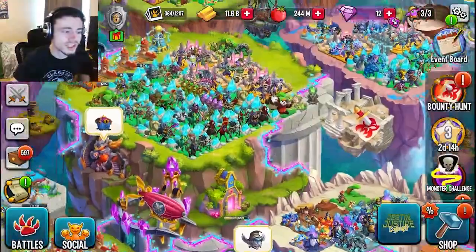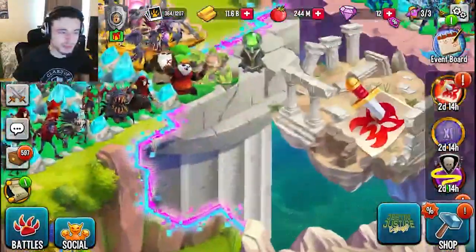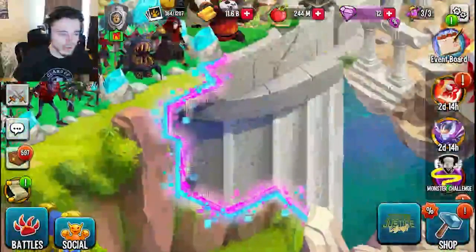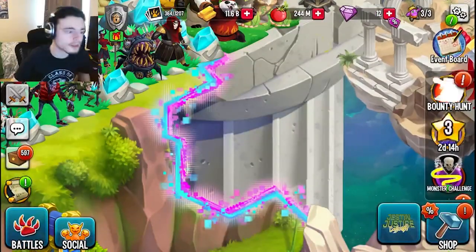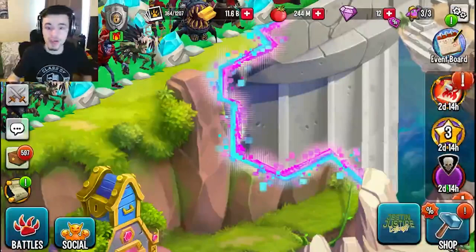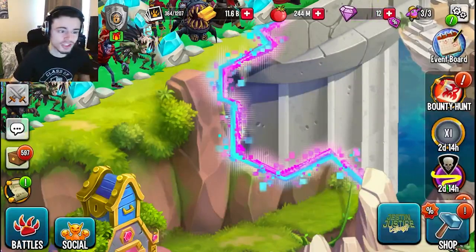The next way, which is one of the best ways, is Monsterwood. There will be Maze Coins in Monsterwood — it will be right here. I am on PC, so it doesn't show up because there are no ads on PC. But if you are on mobile, it'll be right here, and you will basically just be able to watch ads for Maze Coins. You can just let them play in the background and do whatever you want.